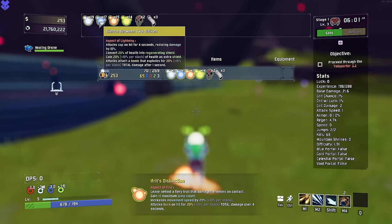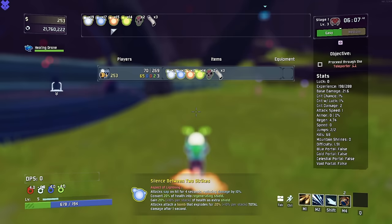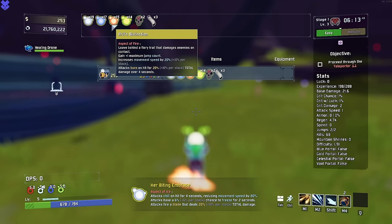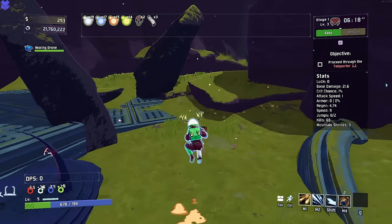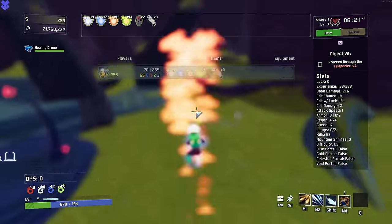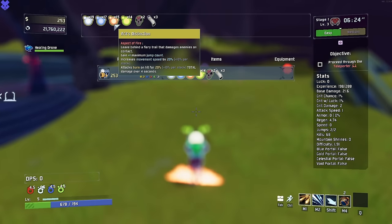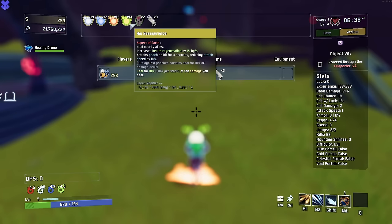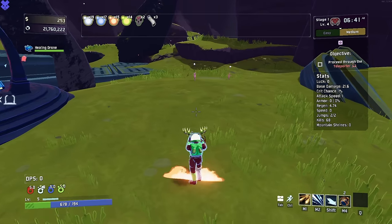Attacks fire a blade that deals twenty percent total damage plus ten percent every stack — that's nasty. Silence between two strikes. We sap on hit, convert into shield, gain health as extra shield, attach bombs. We get the fire aspect, gain maximum jump count. It's plus one max jump, so we get an extra jump anyway. There's also movement speed from the Distinction aspect — I didn't know that gave movement speed, that's really cool. We get regen, we get to poach on hit, and then Death Mark — we all know what it does. Let's move on to stage two.